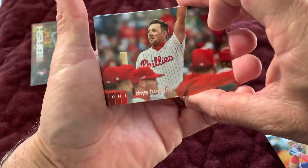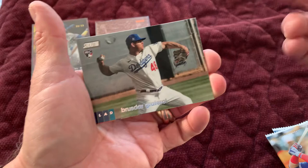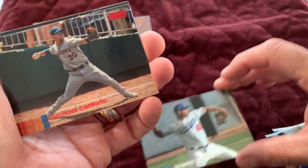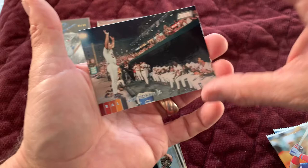Nelson Cruz. There's Rhys Hoskins. And there's Brusdar Graterol from the Dodgers — his rookie card. World Series champions — thank you very much. There's a red — Michael Conforto. Again, not numbered, just a red insert. And Cal Ripken Jr.